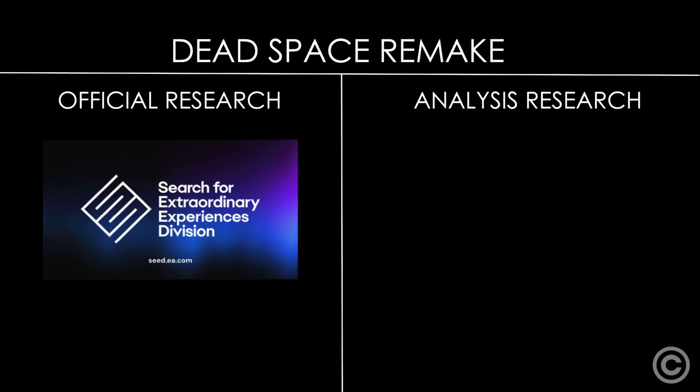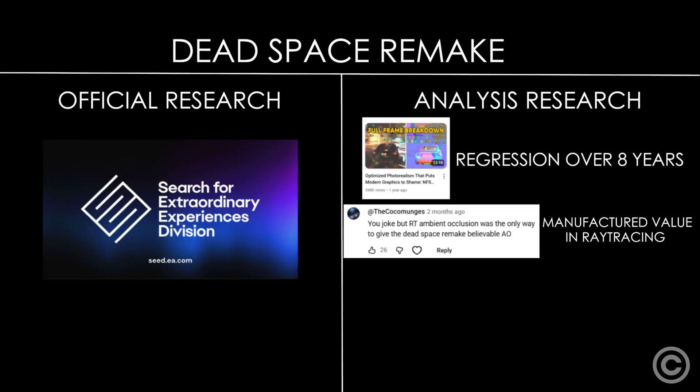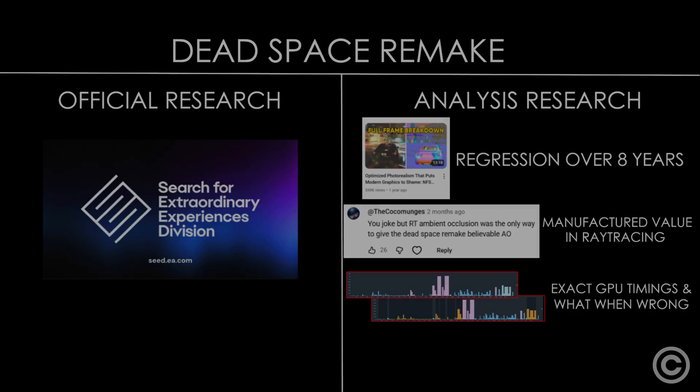Smash that subscriber button before we show you how Frostbite has regressed visually and performance-wise since one of its best releases, Need for Speed 2015, how once again butchered rasterized graphics manufacture visual value in unoptimized ray-traced graphic techniques, and conclude what really killed performance by measuring the timings of a single frame so that we can learn about what could have been done to prevent such shameful optimization.